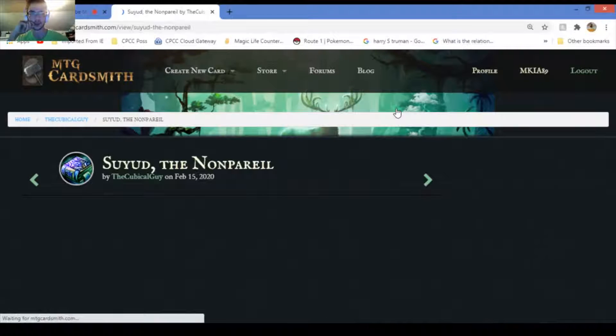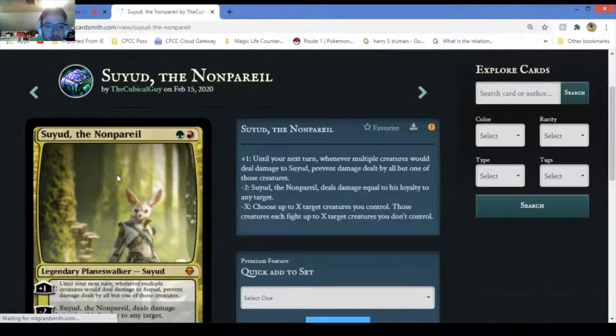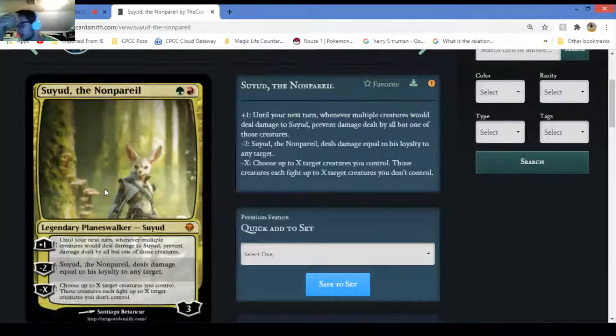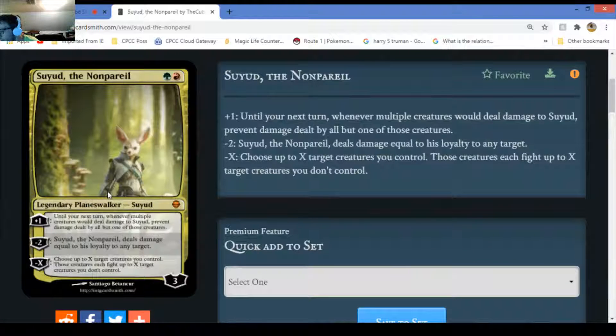I might not be able to pronounce these things. It's a planeswalker - 'Sore' or something. It might be difficult for you to read. Okay so here we go: plus one - until your next turn, whenever multiple creatures would deal damage to this creature, prevent the damage dealt by all but one of those creatures. Interesting tactic.